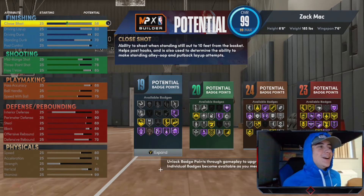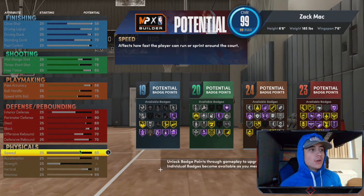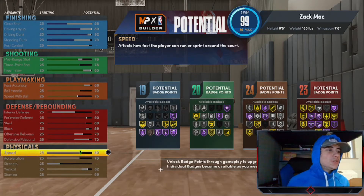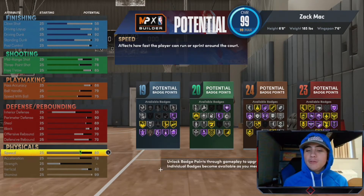Moving into defense, you have a 33 interior defense — but you're a point guard, you're not going to be down there much. Your perimeter defense is going to be a 90, steal is an 89, block is an 89, and rebounds are in the 70s across the board. Putting your block to 89 lets you get those chase-down blocks like LeBron. You don't need interior defense for that. The steal and perimeter defense help on the perimeter against guards who love to go side to side.